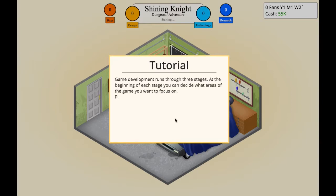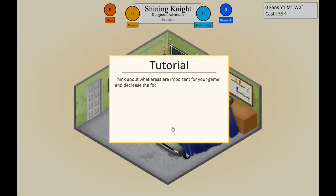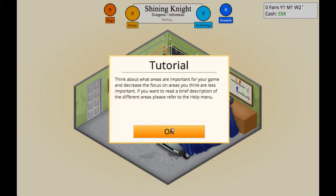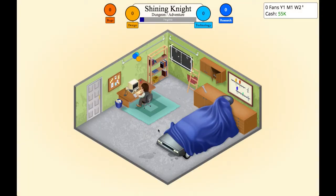Alright, so game development runs through three stages, and at the beginning of each stage you can decide on what areas of the game you want to focus on. Picking the right focus for your game greatly increases the points you generate. There's a brief description of each in the help menu. So I'll go gameplay, story and quests, and the engine since we're on a PC. The engine doesn't matter a lot in early game. I think that looks perfect.